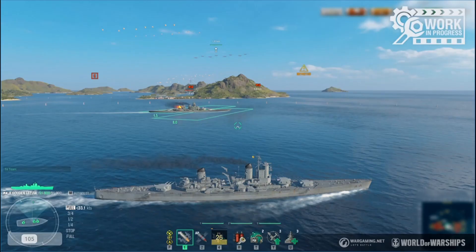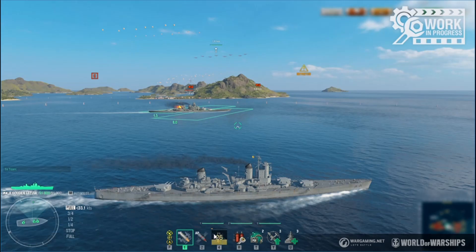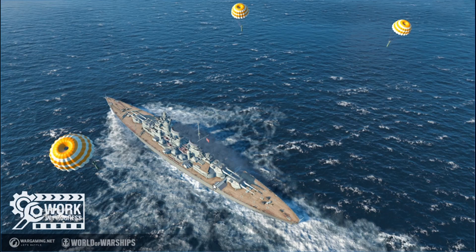Finally, the airstrike parameters have been updated, though details weren't provided. The Daring's main battery firing range without the Gunfire Control System module was reduced from 13.8 to 12.5 kilometers. As for how the airstrike works: you click the target location, a squad comes in and drops two sets of bombs from parachutes. At a certain distance the parachutes disconnect and the bombs continue on their own. That's it for this video — thanks for watching.